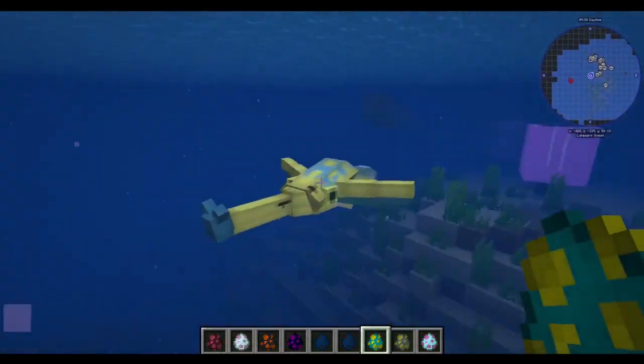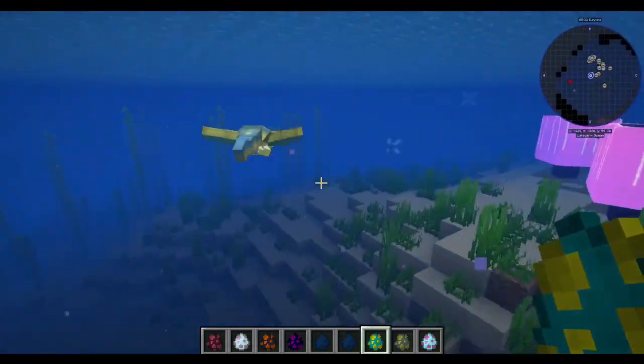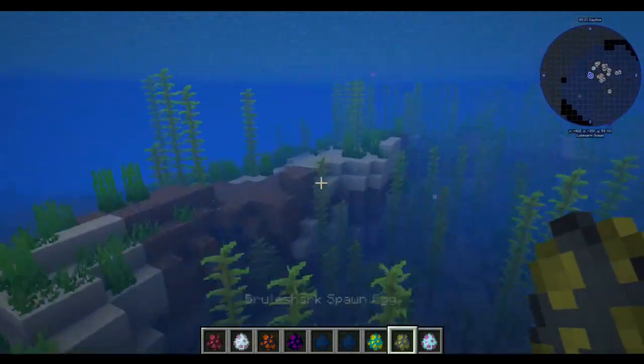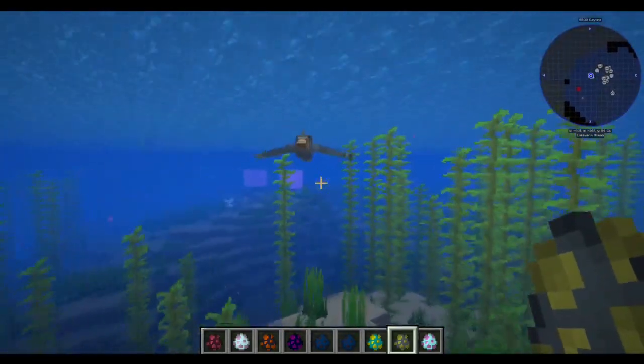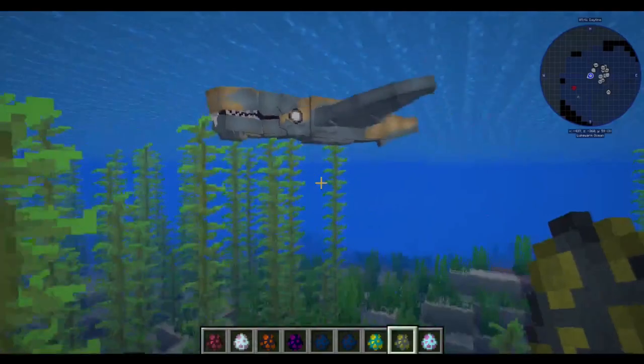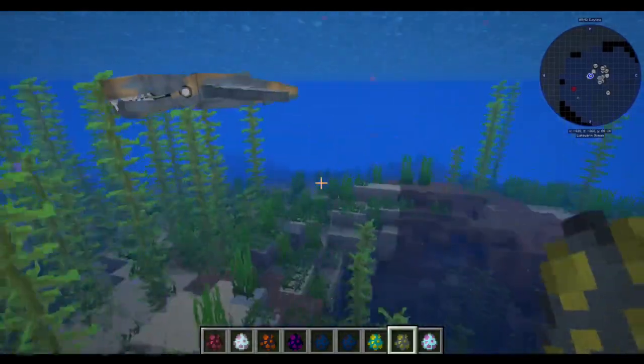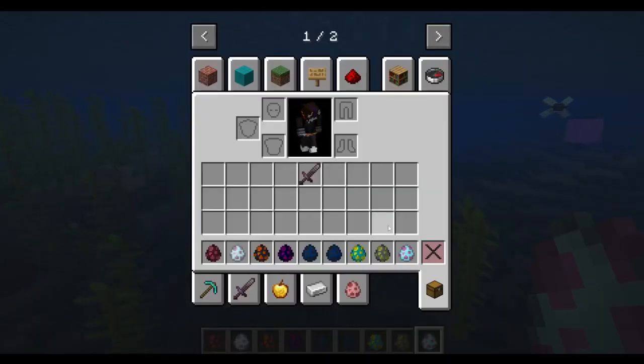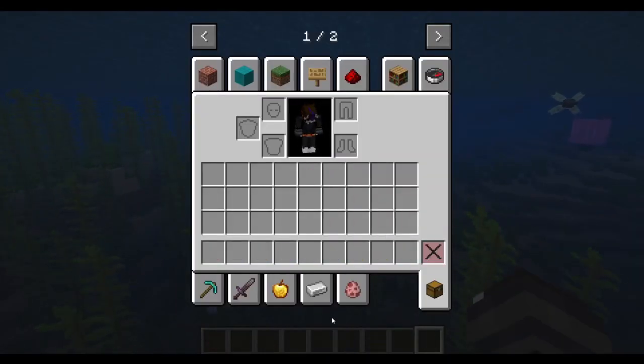Then we have Brine Wings, which I believe are in one of the Brine biomes. The Brute Shark, which I'm pretty sure is Below Zero. The Jelly Ray — classic, classics.